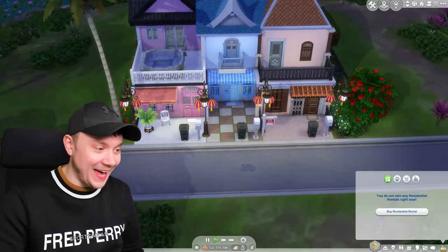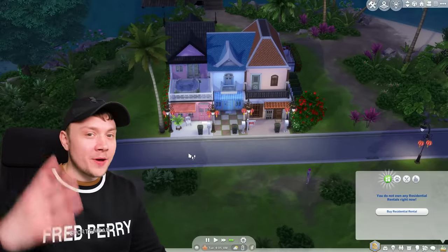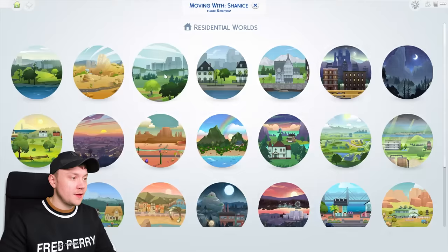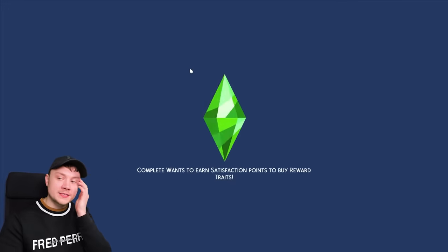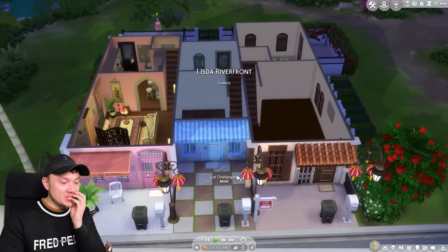Guys, we've messed up. What if we move out? I feel like we need to move out, purchase it, and then move back in. We're moving into a tiny empty lot, but then it sells the furniture. I don't want to sell or remove our furniture; I want to leave everything there. Does that mean we can't buy the one we're living in? That is an issue.